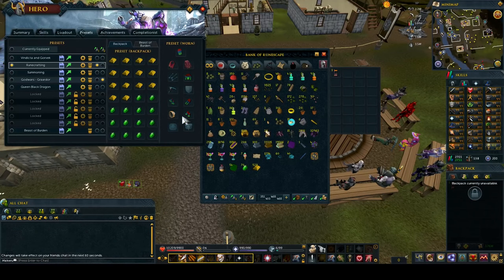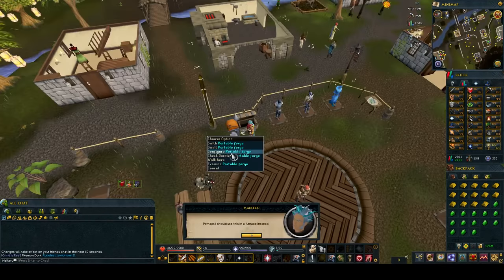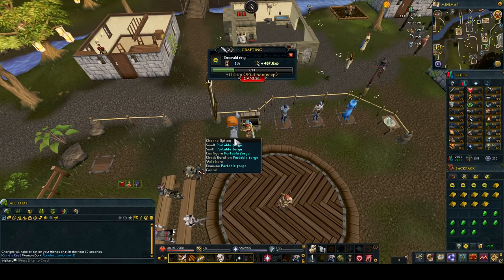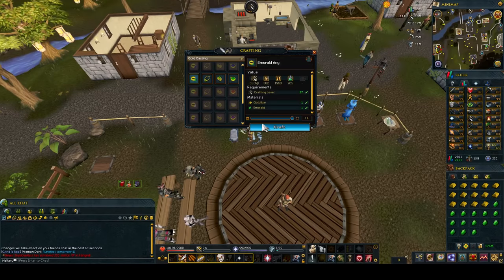Before you start crafting, make sure you've got a preset set up. Have all your bars and emeralds in your inventory, then open the preset setup menu and save it. It will save everything in your inventory and equipment. When you press the preset button it puts it all back in your inventory instantly. If you right-click a Portable Forge and click configure, you can set it to smelt so you can just left-click smelt each time. Then bank using the preset, press the button, click on the forge, click craft — simple as that.